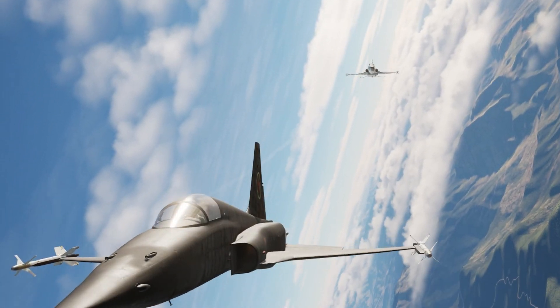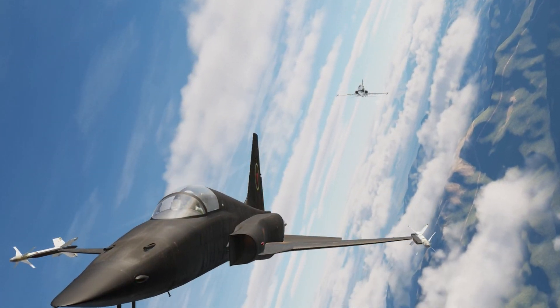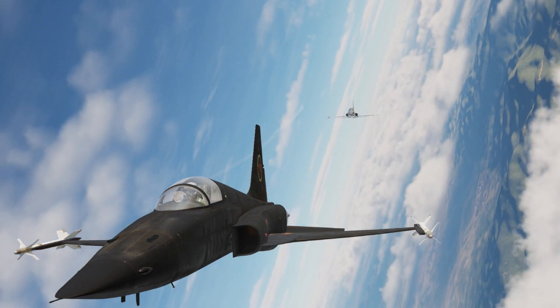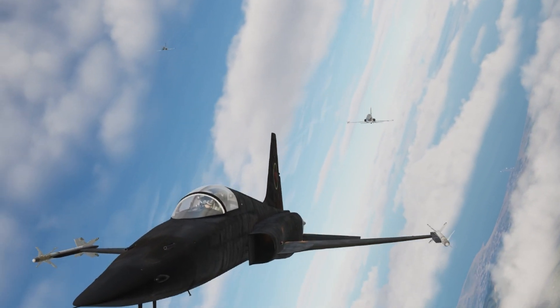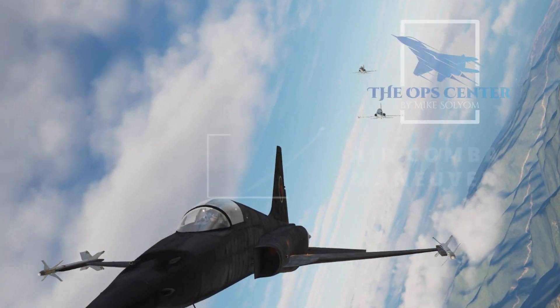Modern air combat is incredibly lethal, so anyone going into a fight wants to accomplish their mission and get home as fast as possible. Getting drawn into a lengthy dogfight can be fatal because it gives the adversary time to bring in help. So how do we end the fight more quickly? The answer is to bring a friend, and the tactics you and your friend will use are collectively known as air combat maneuvering.